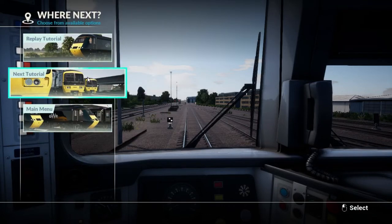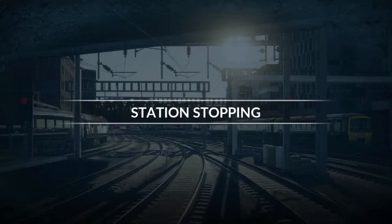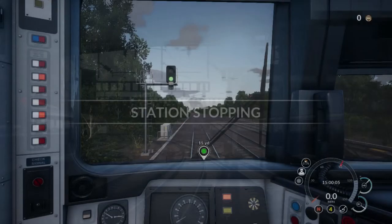Right, we should go into the next tutorial now, which I think should be the Class 66. If it's not, it's station stopping. So, place your bets — which one is it? I think it's going to be station stopping. I think it's going to be weird and do that. Right, let's get on with it. Station stopping. I was right. Here we go.